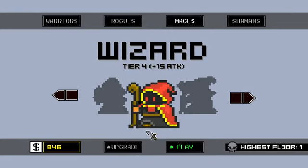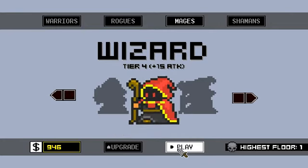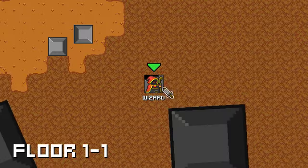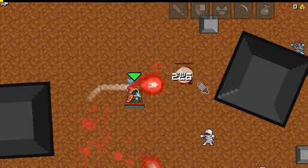So we're gonna try the wizard. I've actually upgraded this guy a little bit — that's what the gold's for. I think I'm up to tier 4 here, so maybe I can get a little bit farther with the wizard. That's a pretty good tune right here.